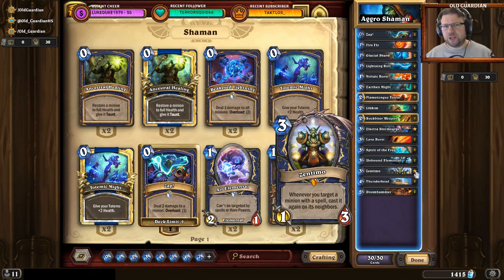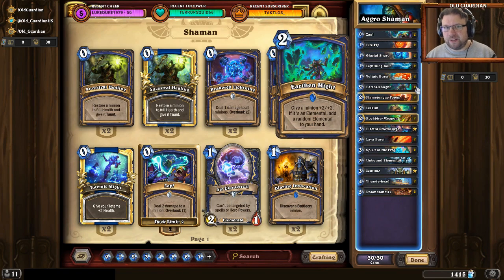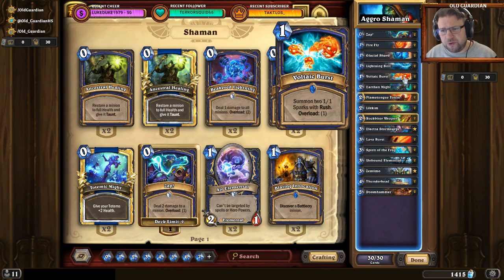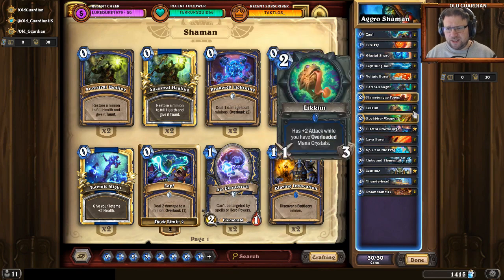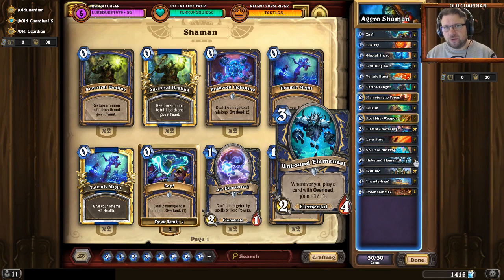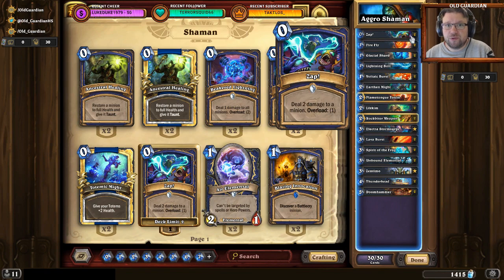When you mulligan with this deck, you're generally looking for an explosive start. Firefly into Earthenmite is pretty much the ideal start in many matchups. Sometimes Flametongue Totem if the opponent cannot easily remove it, and with that even a Voltaic Burst might do. Against faster opponents, Lickim can help with board control. Against something slower, Spirit of the Frog for card draw or Unbound Elemental to build a big threat. If it's going to be token-heavy, Thunderhead and Zap is the best way to answer token decks.